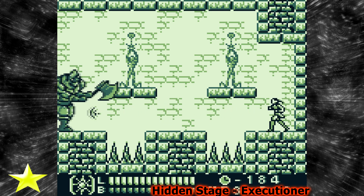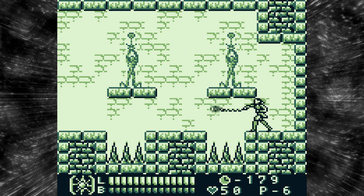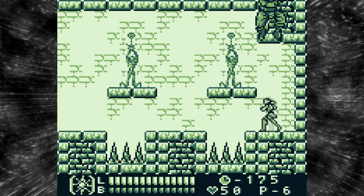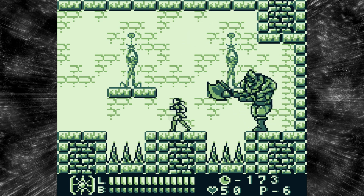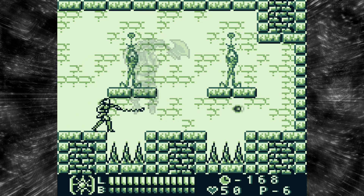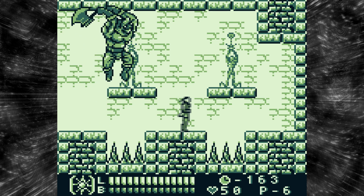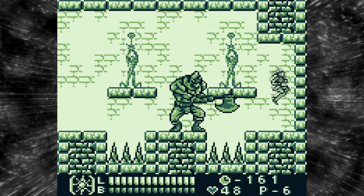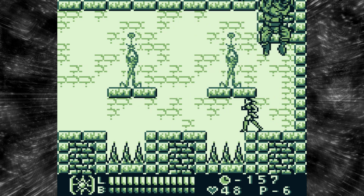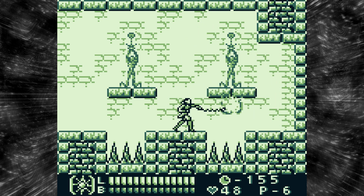The boss of the Hidden Stage is the Executioner. Definitely use ranged attacks, and if you're afraid, this is a very good fight to use your invincibility on. However, as long as you're smart, you can actually get around to the other side. You just have to be careful not to jump into the Executioner's axe when it's coming down, because it's still raised when you think it's safe and you can jump into it by accident. This could have been done faster, but I didn't want to waste the invincibility.